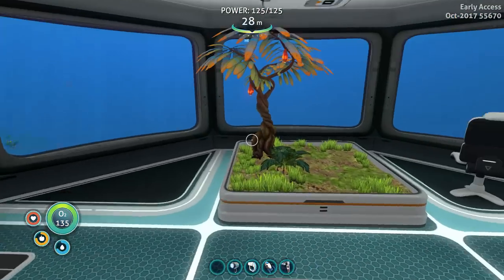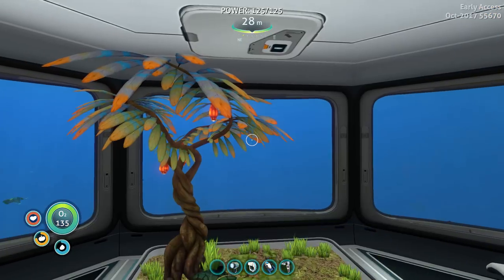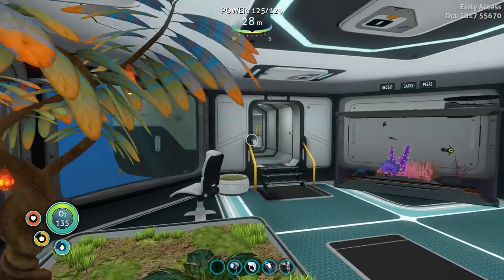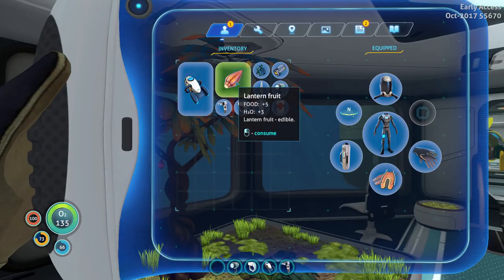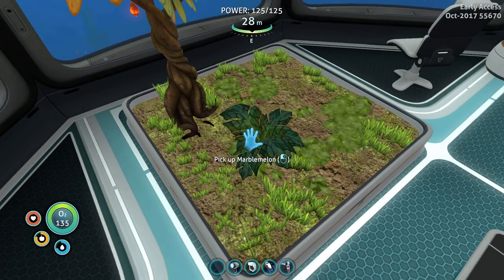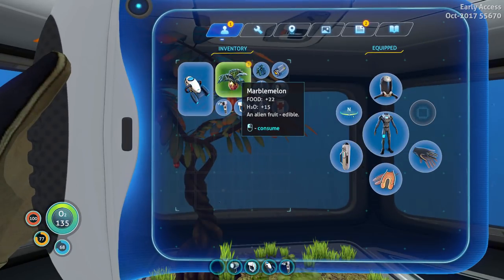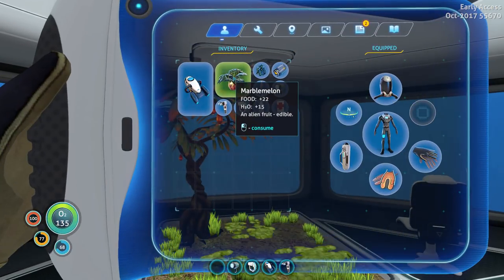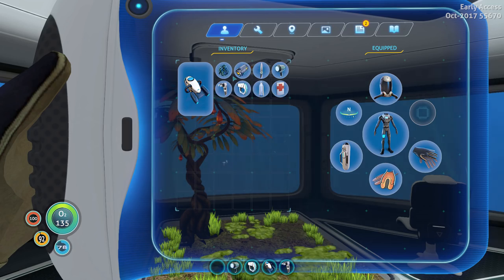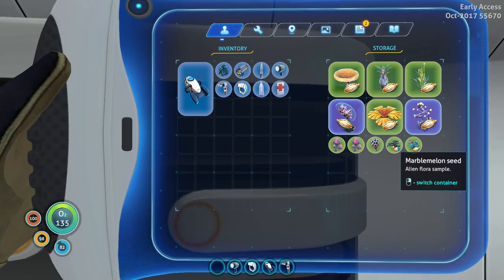Check it out — we got a bulboa tree growing over here with a little potted plant, and we now have lantern fruits growing on our lantern tree. Apparently the marble melon is better to eat than lantern fruits. Lantern fruit is only five food and three H2O — that's actually pretty bad. The marble melon: 22 food and 15 H2O. Except we don't get a seed from it. We have to stab it with our knife to get a marble melon seed.